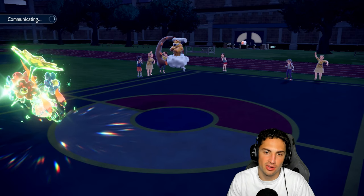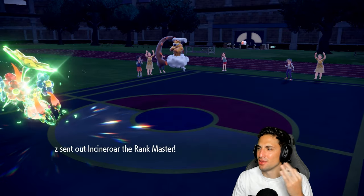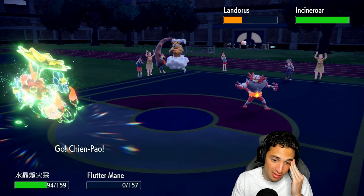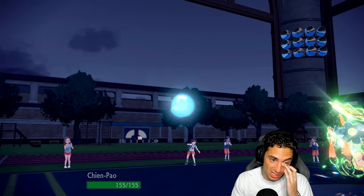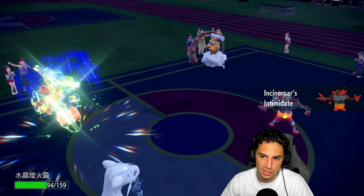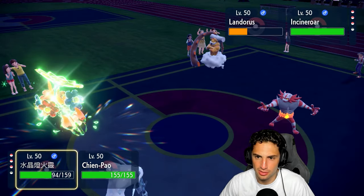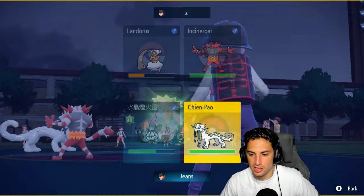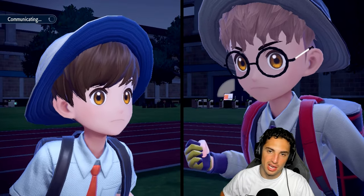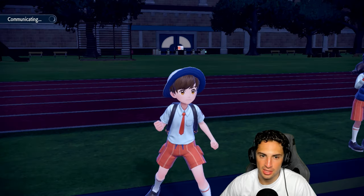We're going into Chien-Pao — we need to get rid of Landorus. It just hits too hard. We missed that Heat Wave on Landorus — that could have been so big, dumping on both major attackers in one turn. Now they've got Fake Out ready to go. Chien-Pao is chilling — I think this is just a simple double protect play for me, because I think Sucker Punch still KOs Landorus regardless. So I'll double protect and go from there. Play smart and simple — protect here, protect here, then attack next turn.